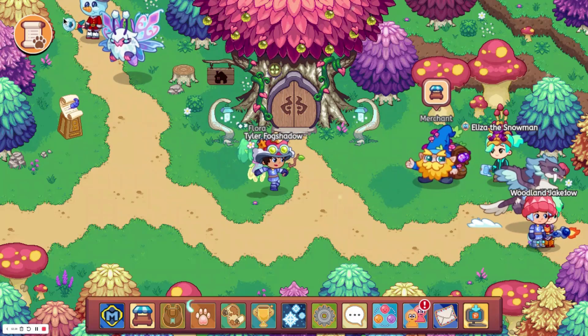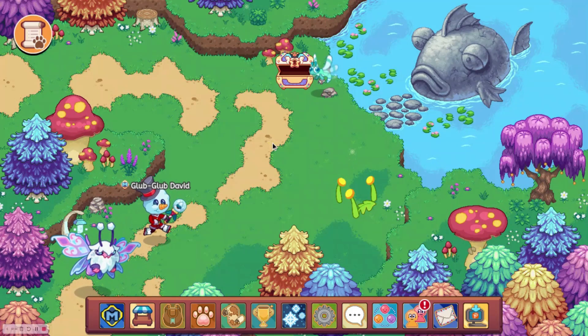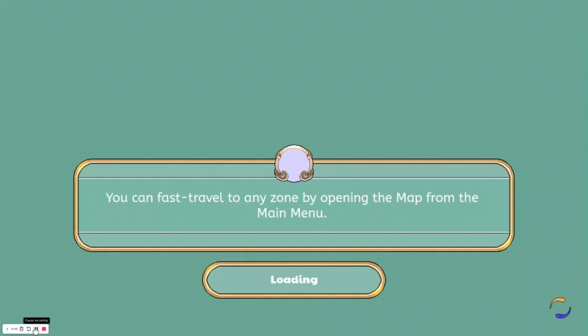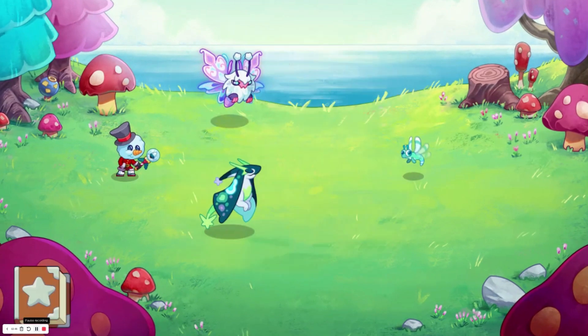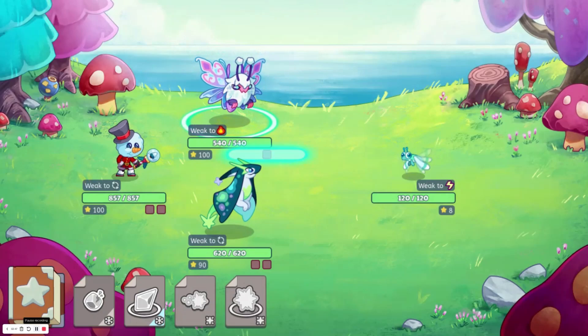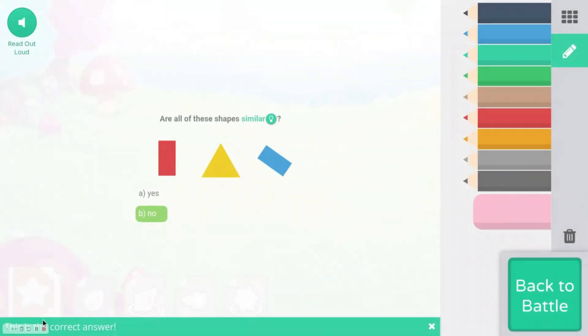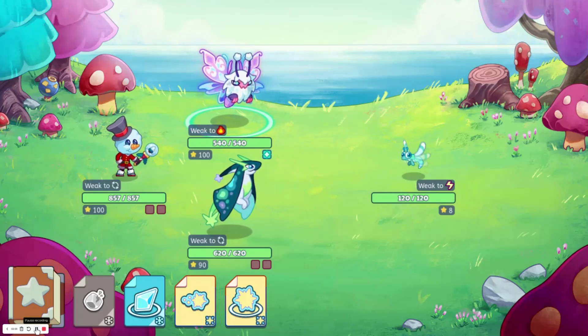Prodigy should also just make all of the buddies HD at one time, instead of slowly updating one or two every week, because that's a little weird. Every other set of items — every hat, every outfit, every boot — was updated to HD at the same time. But the buddies have just been updated slowly, along with the pets. The pets also haven't really been getting updated to HD unless they have an Ultimate Membership variant.